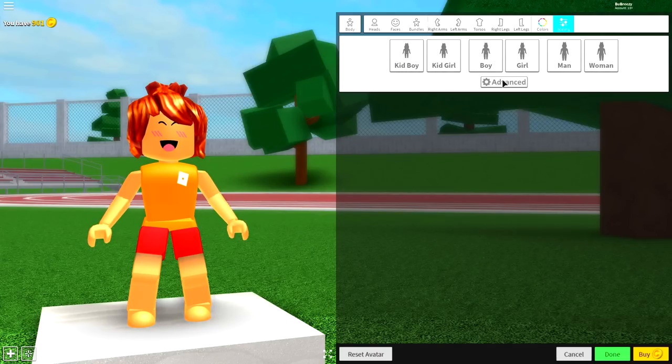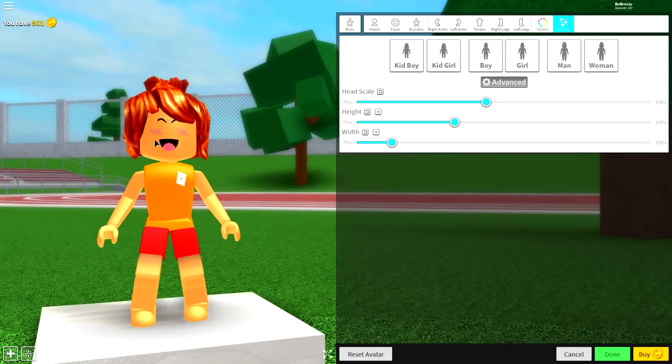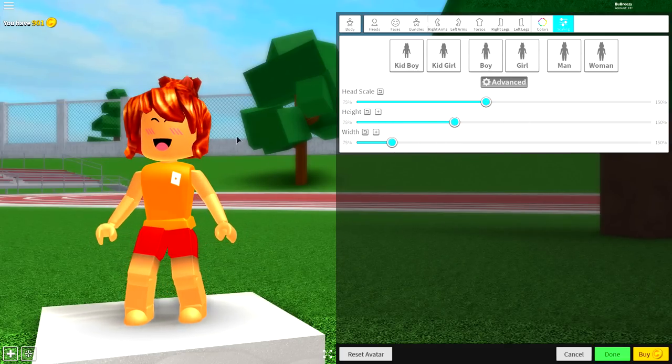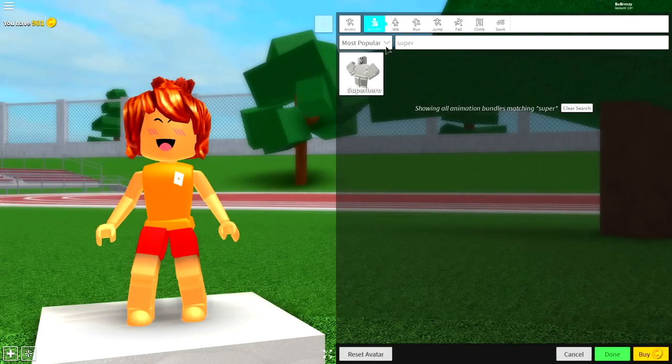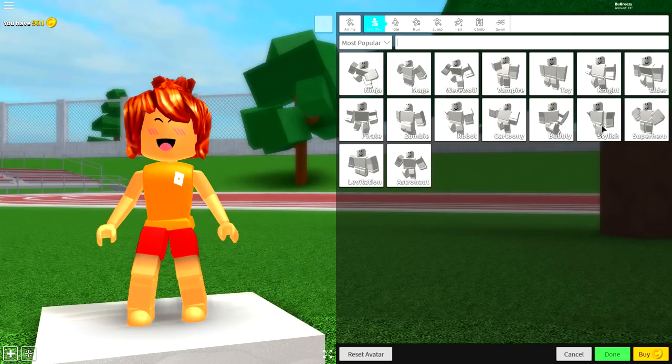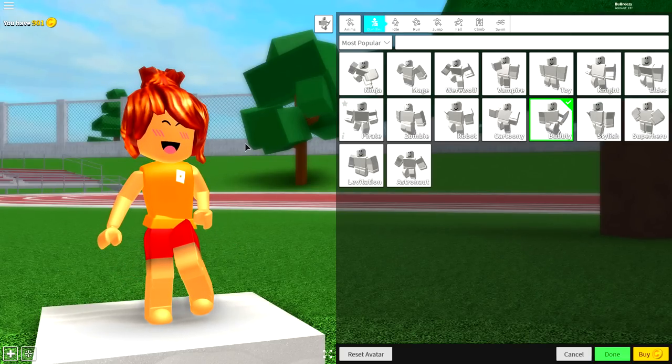Once you look like that, guys, come to the Scaling Selection. Click Advanced. Make the Head Scale slightly bigger. Make the Width slightly skinnier. And now, you're ready to move on to the next step. So, Step 4, guys, come to the Animations Selection. What you're going to want to equip is either Stylish or Bubbly. I'm going to be going with Bubbly in this instance, because I think it really suits the Starfire character.